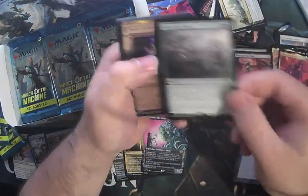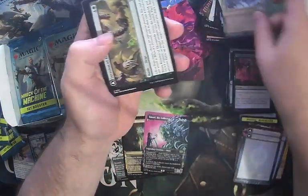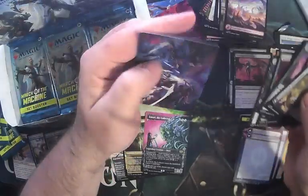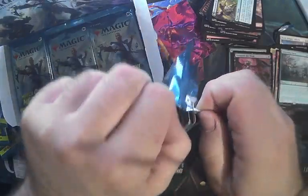Vanquish the Wheat, Glistening Dawn for a rare — not the greatest. Imudi for Multiverse Legend. I actually cared about the full art basics in this — we'll throw all those out later whenever I go through the bulk.